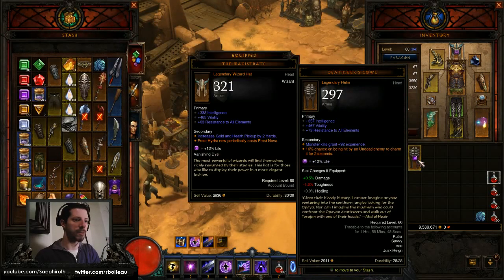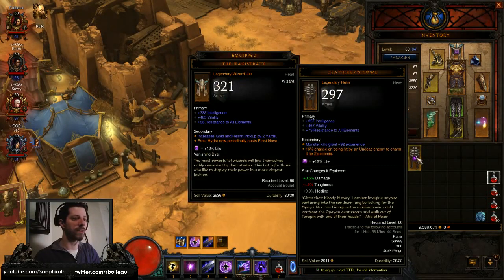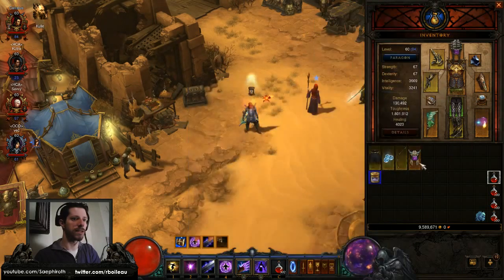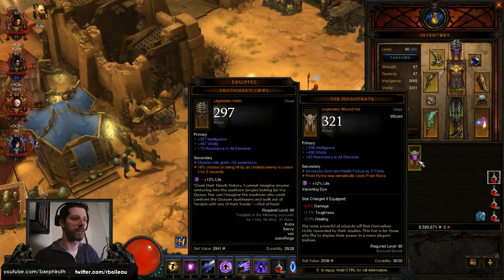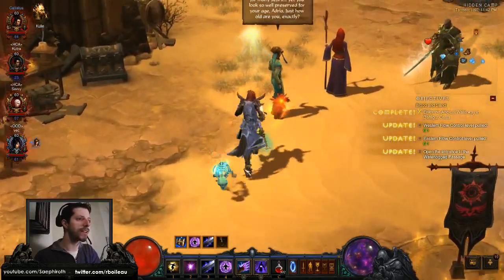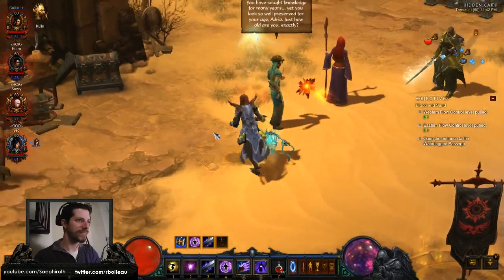Let me throw an amethyst in here quickly. There we go — boom. It's only a one percent toughness loss because it's 73 all res instead of 83 all res, but it's better for DPS and I think healing. Now I can charm undead enemies — 16% chance to charm my enemies.